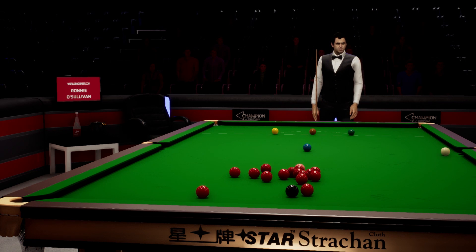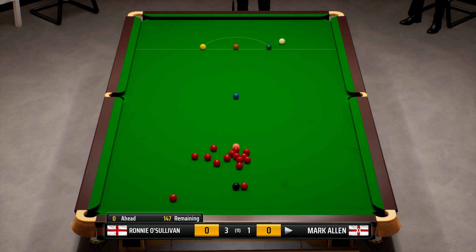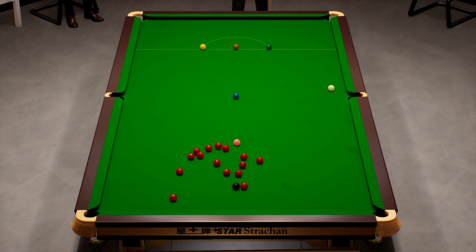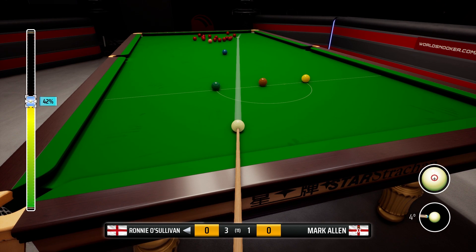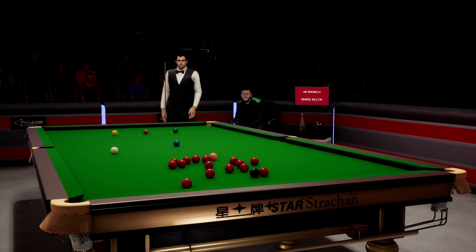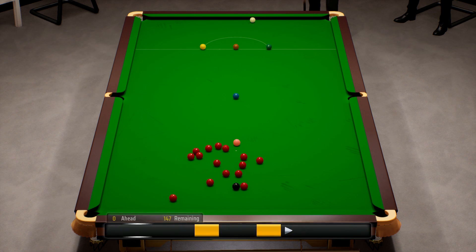As we play safe here, we need that to run on a little bit, so Mark Allen's going to at least have a shot at this red. He's playing safe — that's pretty good, well played Mark. I'm going to play thin off this one, try and get somewhere behind the green hopefully. As long as it doesn't hit the brown — that's very good. It's a good safety battle so far in frame 5.